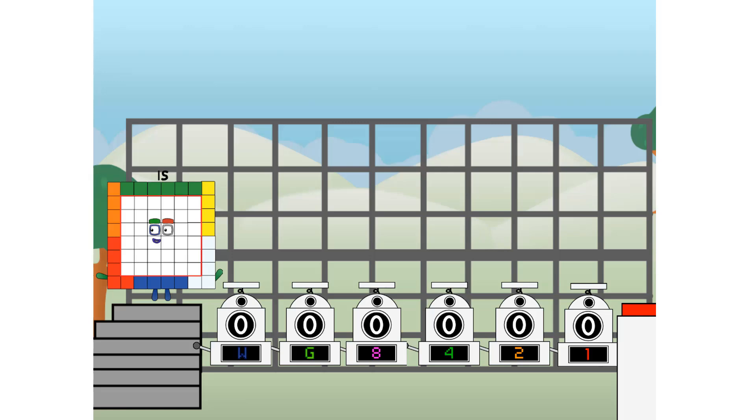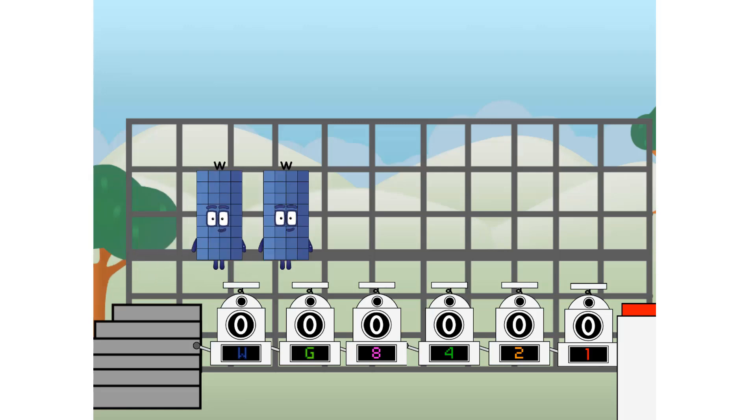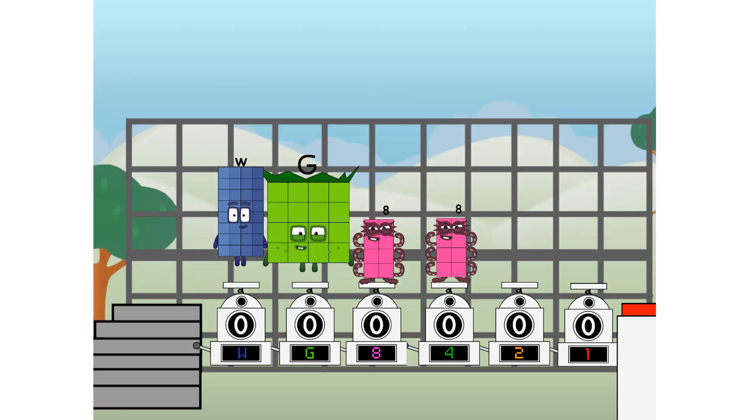Using the power of doubles to send any number flying. First, I split in two: W and G, and eight, and four, and two, and one.